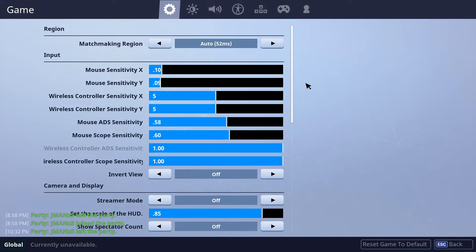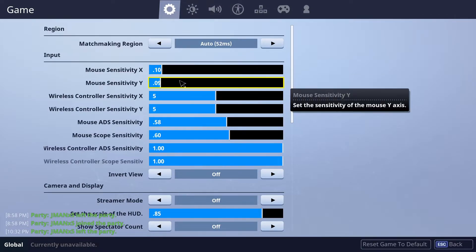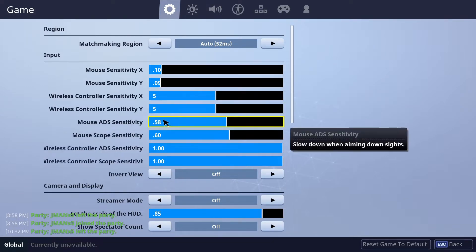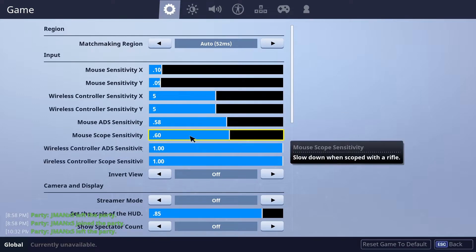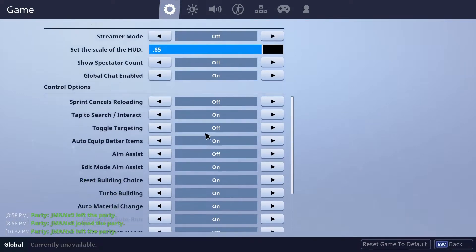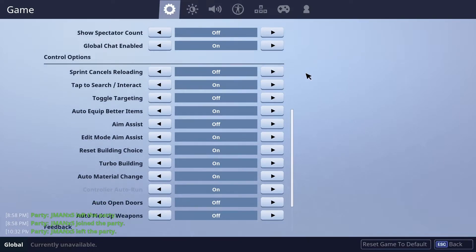Alright, so this is my update of June 2018, the 4.4 patch. Mouse sensitivity X is 10, 0.10. Sensitivity Y is 0.09. Aim down sights 0.58. Scope sensitivity 0.6. I put my HUD on 0.85 because I like it — it looks smaller and you can read. Pause the video and read through some of these if you need them.